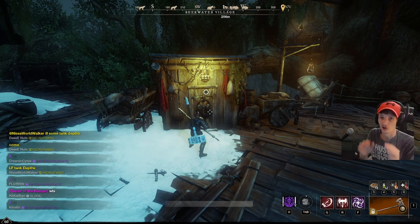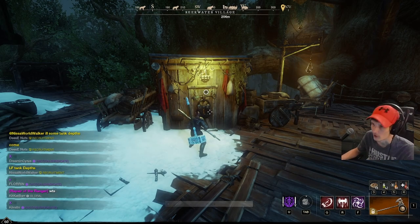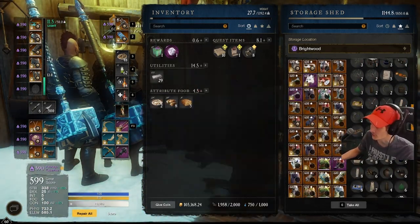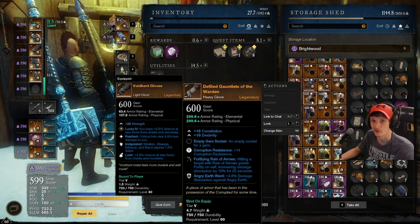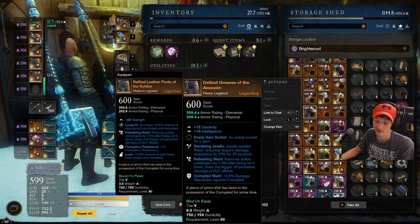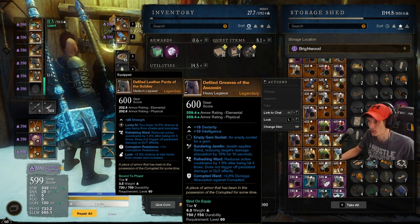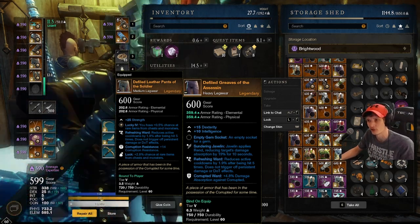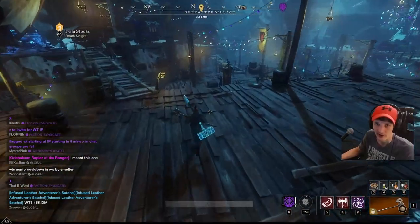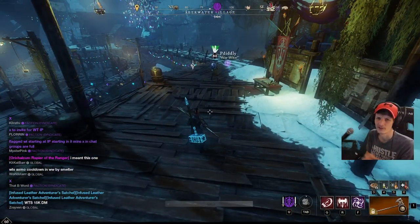...in running these higher tier mutations is start getting your ward gear set up — your ancient ward set, your angry earth ward, your corrupted ward. This will allow you to clear the higher tier mutations a lot easier. The main thing you want to look for is a good stat and some good perks. Luck won't necessarily matter as much. For example, this piece here has corrupted ward — it has dex, and depending on your build this could be ideal. Start getting your ward gear set up; that'll make it a lot easier to clear the higher tier dungeons. Check the trade stations and put together sets yourself.